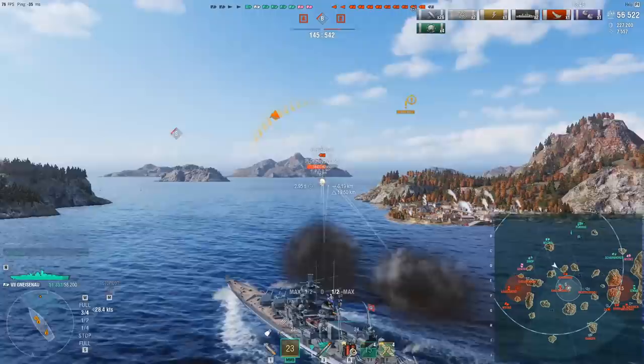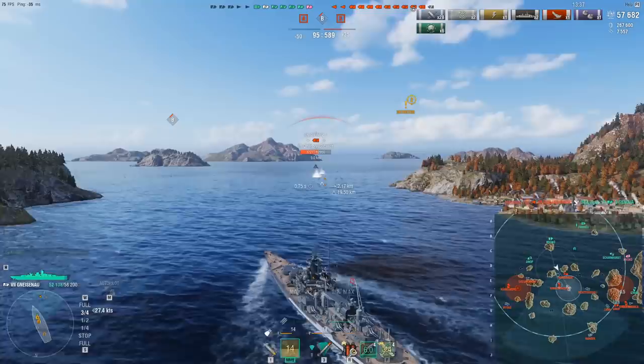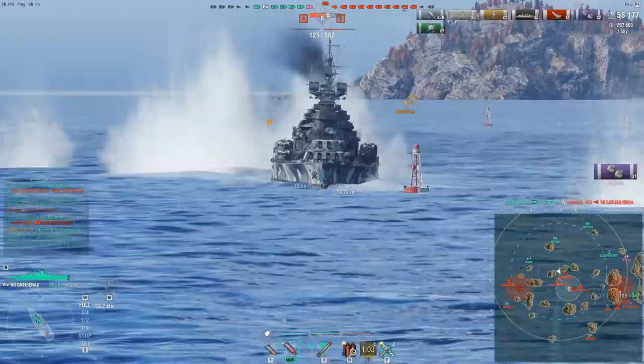The enemy team has pushed very aggressively. More importantly, I've seen the DDs on the minimap — I know they're not lurking here, because torpedoes are a huge threat. You need to be careful when you push in the Gneisenau, because while you're good at everything else, tanking torpedoes is something no battleship is really that good at. We know where the DDs are, we know there's no real crossfires, so we can finally do what we do best and push in.